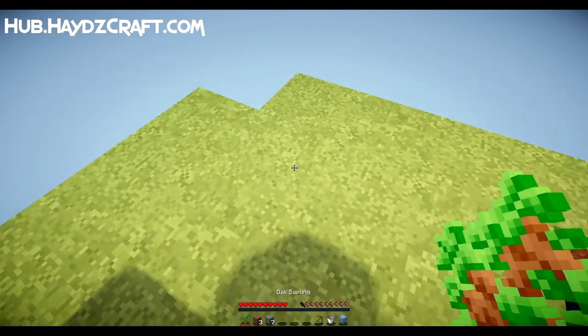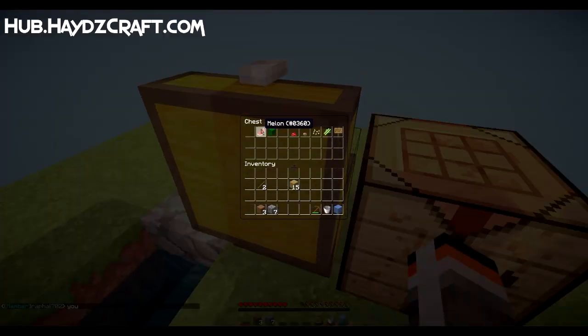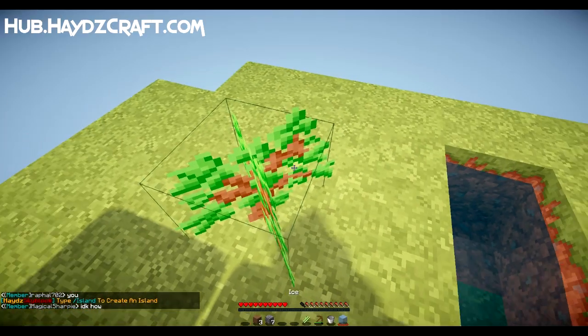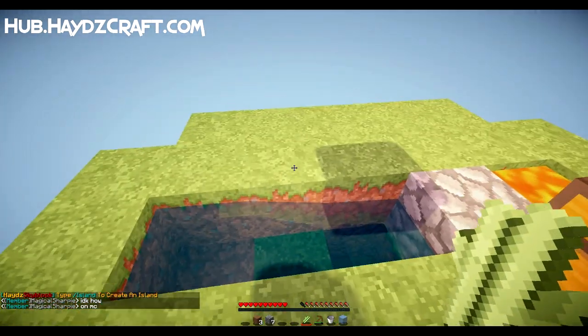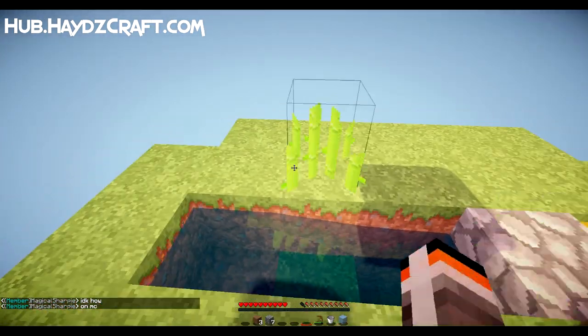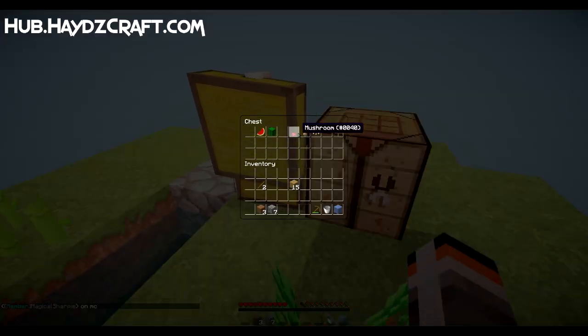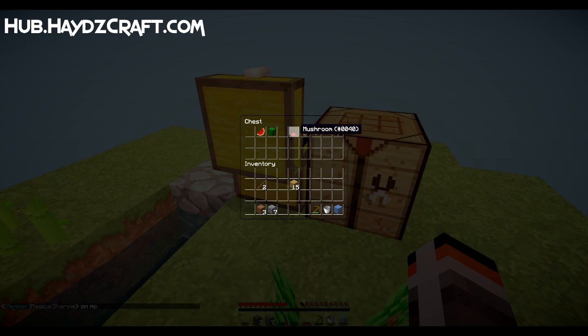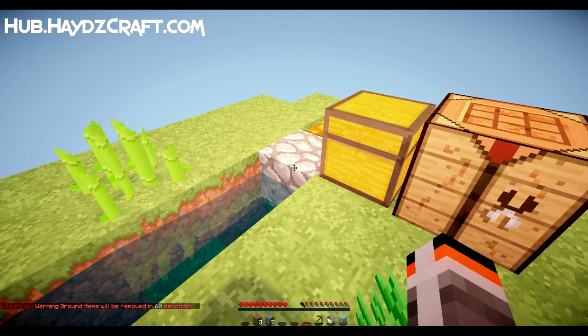Oh, we got a sapling which I didn't even notice — let's place it down right there. We shouldn't really eat any of this stuff. Sugarcane we can place down next to the water so it starts growing. We could make... we've got a sign. I know there's actually a shop on here where you can sell resources.